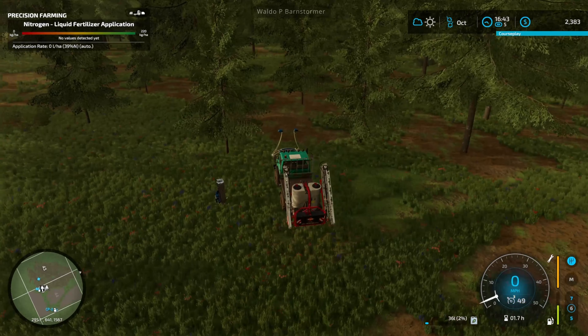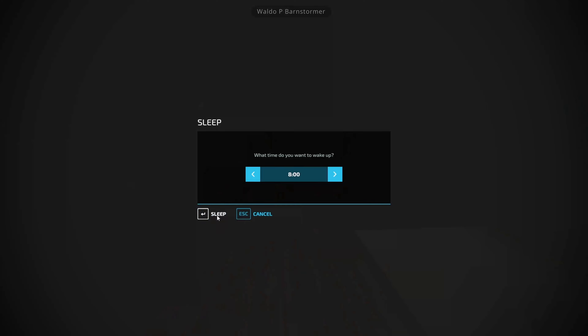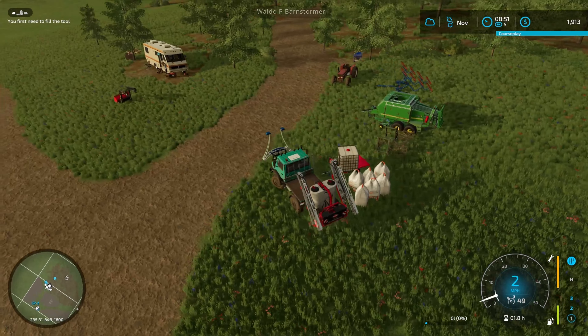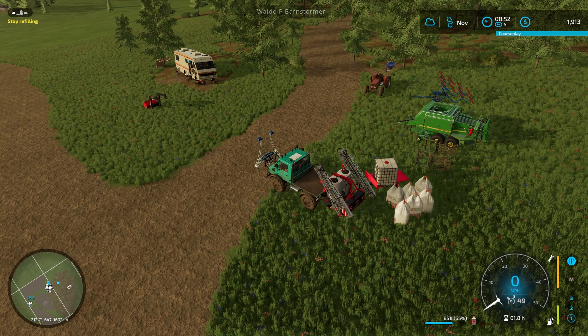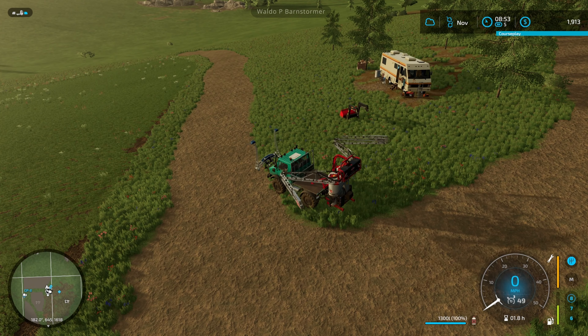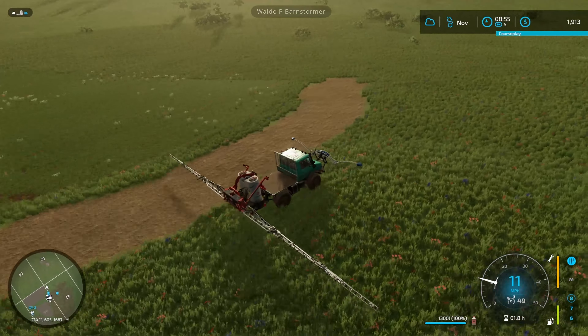That's us pretty much done for the day — as you can see it's getting a bit dark now, so I'll go back to my RV, have a quick snooze, and up early doors in the morning again. I'll swap out the fertilizer for herbicide, and you can see the weeds have really come up now, they're getting a bit taller.